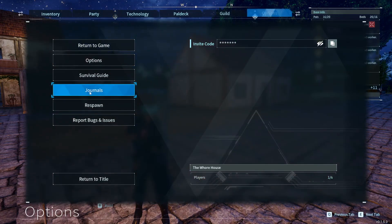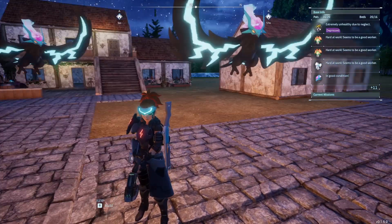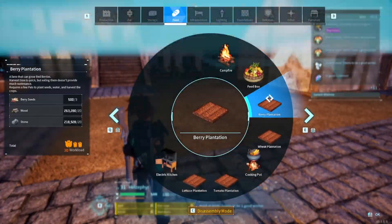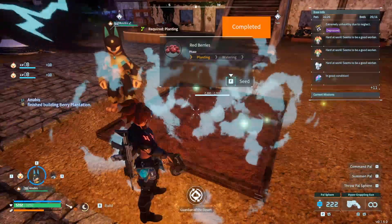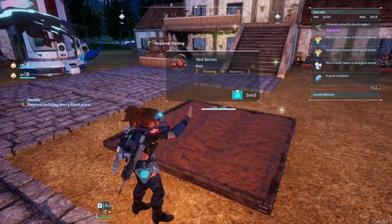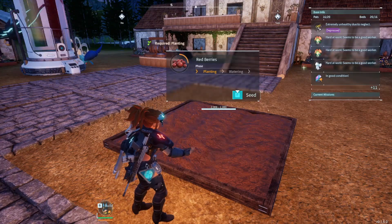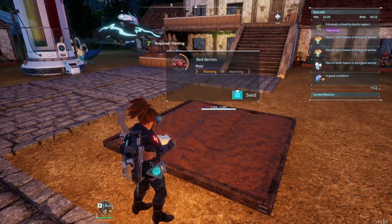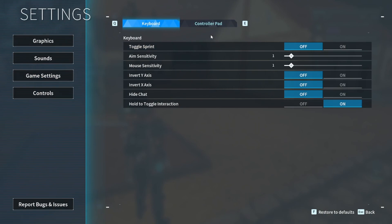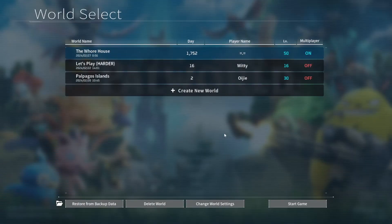Another quick but extremely useful update is the ability to turn on and off hold-to-toggle interaction. Instead of having to hold F while working, you can simply tap it once and it will finish for you. As you can see, by tapping F one time I'm able to leave my hands free and just sit here seeding this plantation until it's fully finished — no longer have to stick something on top of the F key to hold it down. This is also a setting available for controller, so it works on console too, found in the controller pad tab under hold-to-toggle interaction.